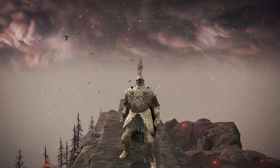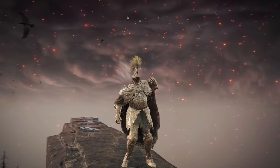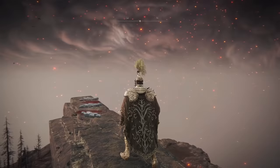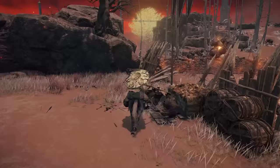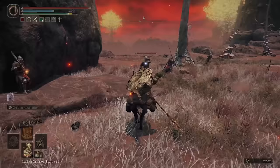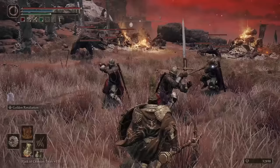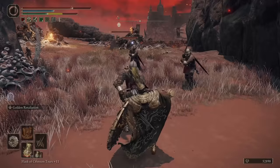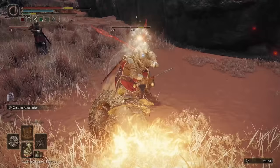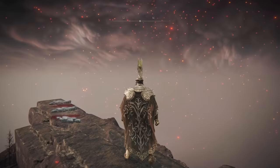Coming in at number three is my favorite of all the heavy armor sets — the Tree Sentinel armor. The Tree Sentinel is something you encounter multiple times; you see one right at the very beginning, one of the first bosses you ever see as soon as you get introduced to the open world. The Tree Sentinel armor just looks so cool. This is one of my favorite capes in the entire game — watching yourself in this gold armor with a really beautiful cape. It definitely protects you from a lot of damage but it is extremely heavy. If you want to take a lot of hits and look cool while doing so, this is the best choice. I think it just looks amazing and it's one of my favorite heavy set armors in the entire game.